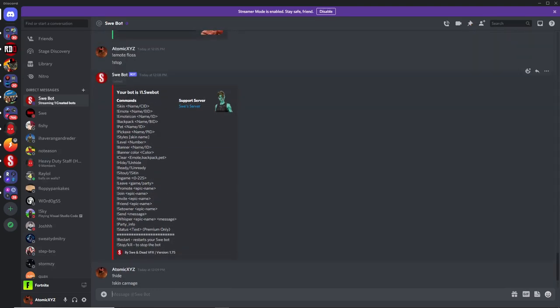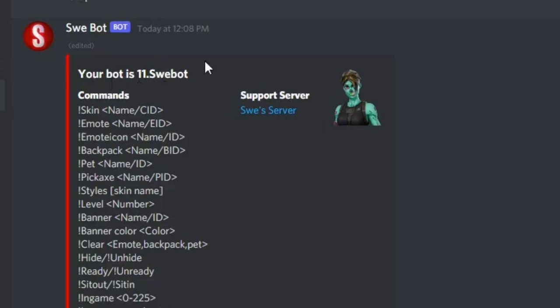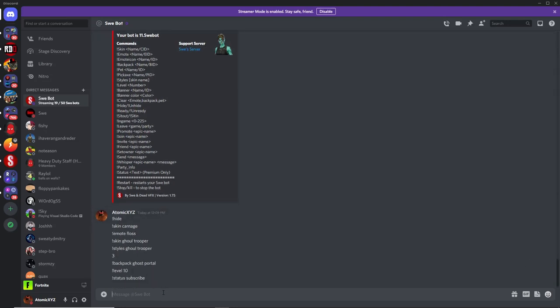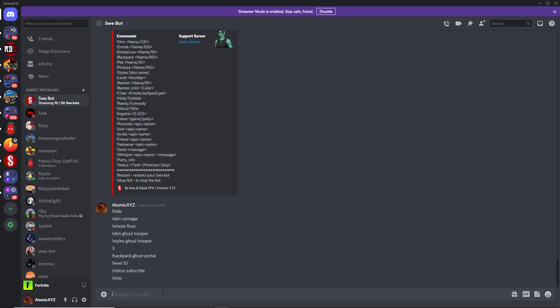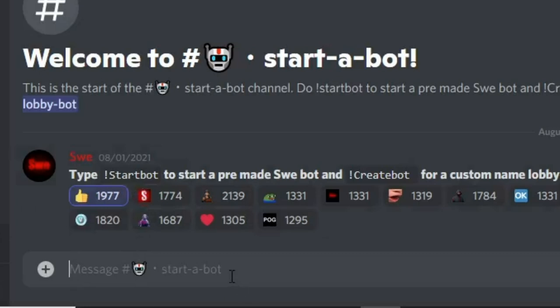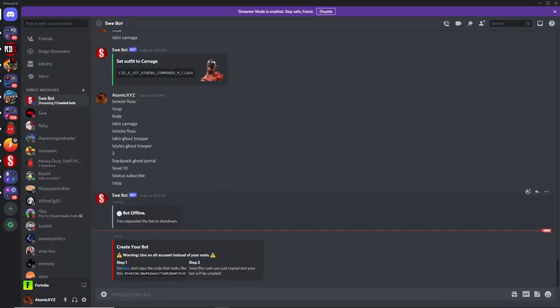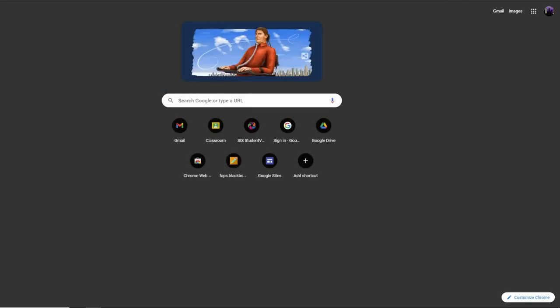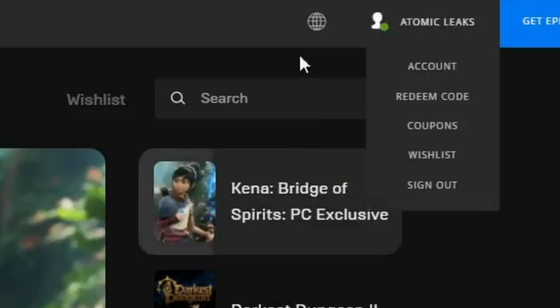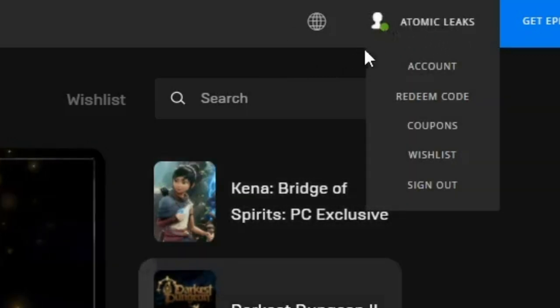If you want to change the name of SwayBot to something different, first stop the bot by typing exclamation point stop. Then go back into the server and type create bot. Once you do that, go over to your DMs. First, make sure in Epic Games you're logged into the account you want — and make sure it's an alt account, not your main account. Check that and then you should be good.